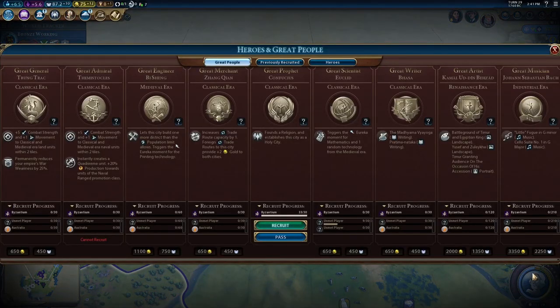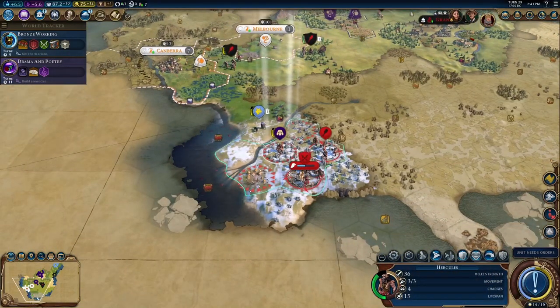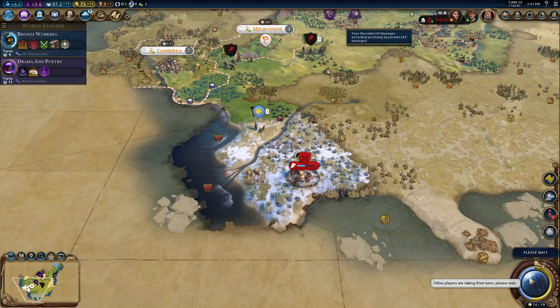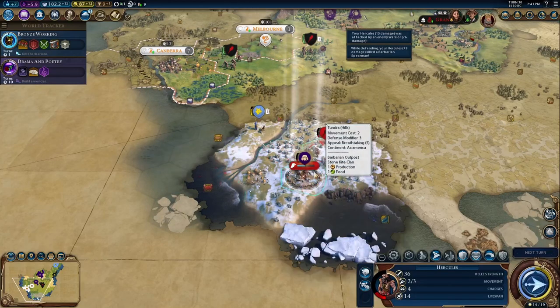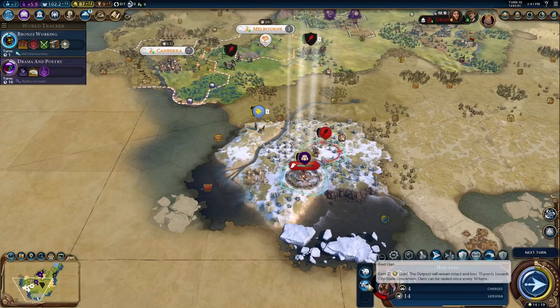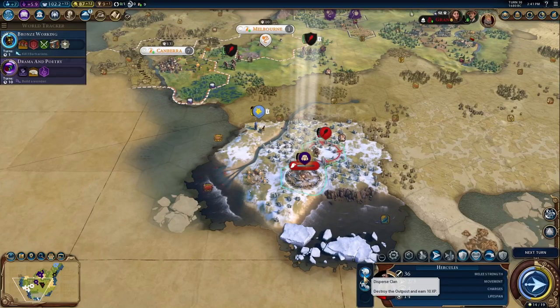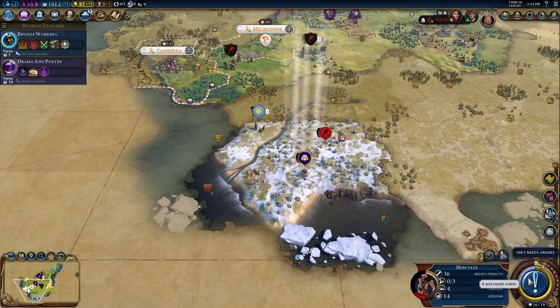Let's get Drama and Poetry. Great prophet — excellent, we need one of those. So where's our holy site? Over there. Hercules, wipe them out. And that takes care of that. We can either disperse the clan or raid it — the outpost will remain intact and lose 10 points towards city-state conversion if we choose the latter. I'm going to choose the former just to get the barbarians away from my territory. We got two tech boosts from that, which is awesome.